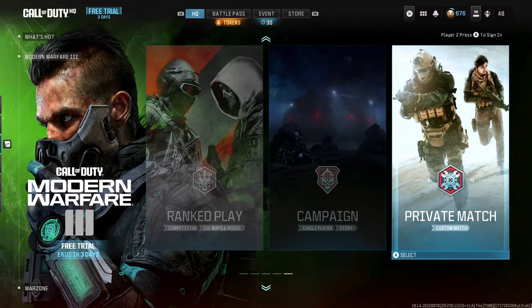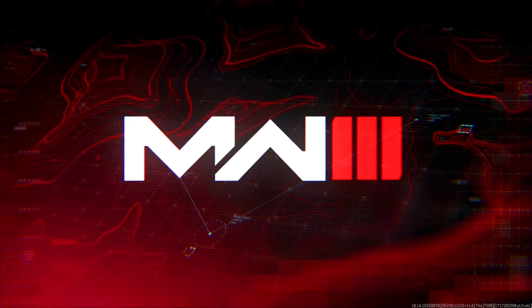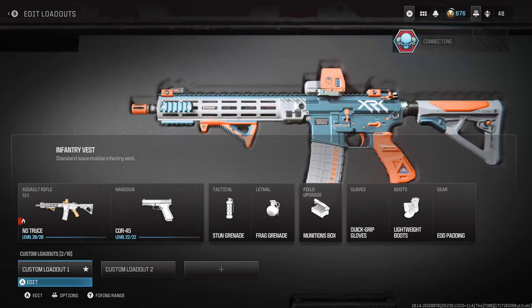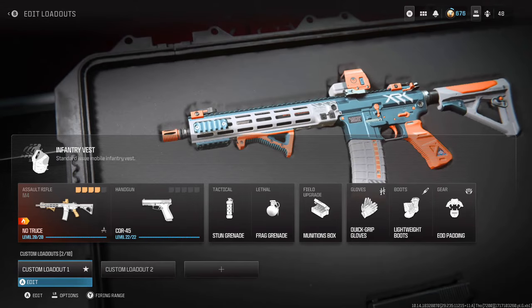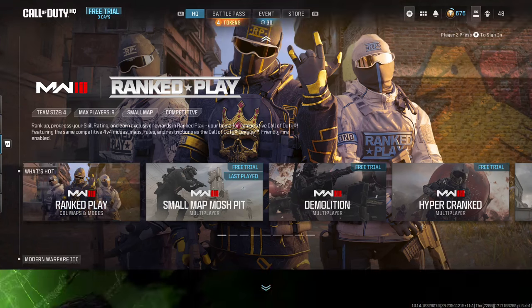Let's get straight into it. All you want to do is go over to private match. When you get inside private match, put the gun that you want the camo swap on. For this video we're going to be putting Interstellar onto a Modern Warfare 2 gun. I recommend just doing one gun at a time — you can do multiple, but sometimes doing more than one causes it to crash.